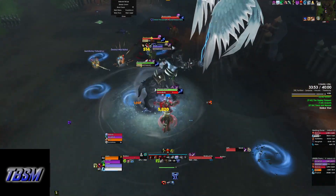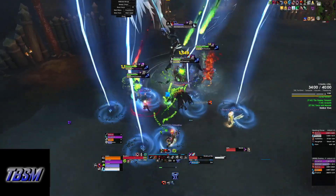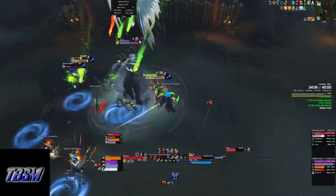During the intermission, he will activate four caster adds that need to be interrupted as much as possible, grouped together, and burned down. Also starting in the intermission is an ability called Lightning, which puts blue swirlies on the ground that you need to move out of. Lightning persists through Phase 2.